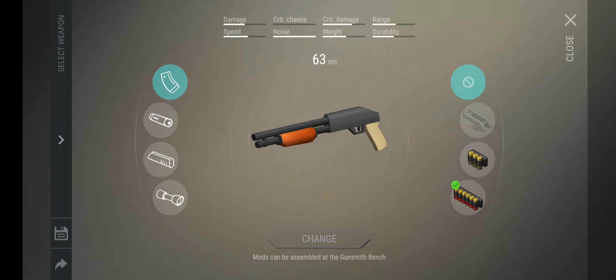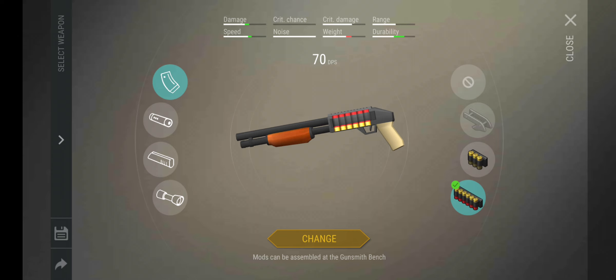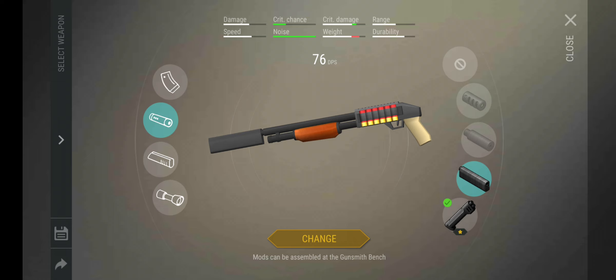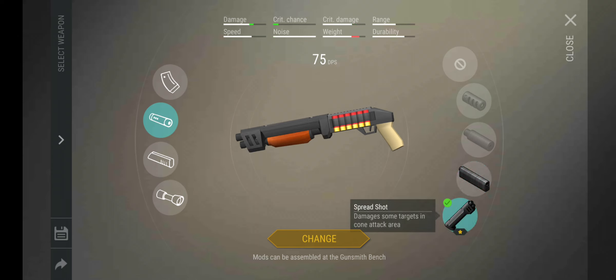The shotgun is especially effective against the Blind Ones, but be aware it's more purple-heavy mod-wise. There's a small speed mod and a small ammo mod that gives critical chance and durability. The better mod is the Big Ammo: increases damage, speed, and durability, though the weight does go up a little. Don't worry too much about the weight. The best sight option is the silencer — harder to get but great for raiding. The best mod for the shotgun is the Spread Shot, the active skill mod, which is a purple mod.